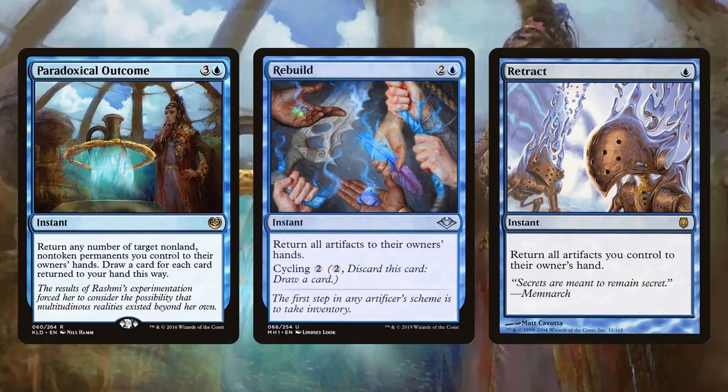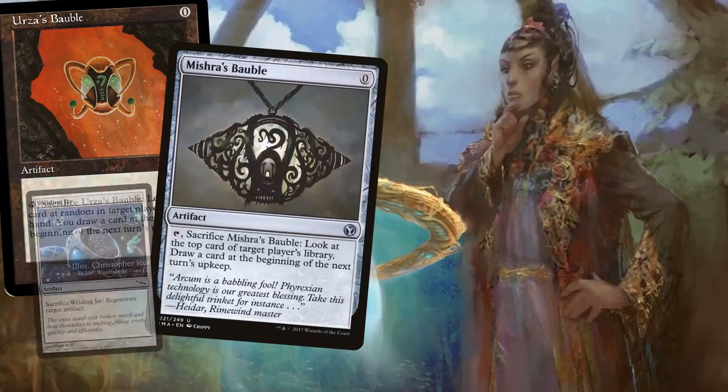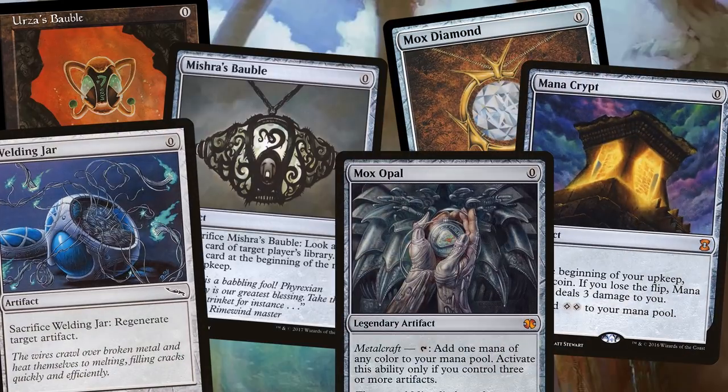You create a bunch of different spell triggers, and this matches with our commander's strategy pretty well — we want to cast a lot of tiny artifacts to create a monstrous mob of fairies. Paradoxical Outcome is at the core: return any number of target non-land, non-token permanents you control to their owner's hands, then draw a card for each returned. You can return a bunch of mana rocks to your hand and redeploy them, often being mana positive. You can also use Rebuild or Retract to simulate Paradoxical Outcome and generate your storm count. You'll need a critical mass of zero-mana artifacts: Urza's Bauble, Mishra's Bauble, Welding Jar, Mox Diamond, Mana Crypt, Mox Opal — even one-drops like Mana Vault and Sol Ring can be really good.